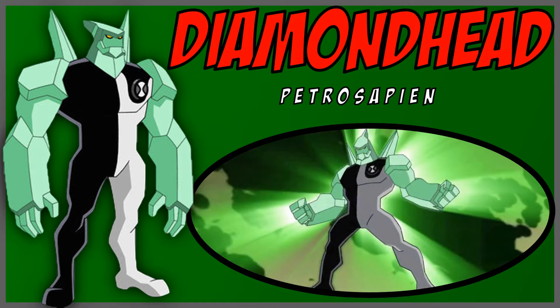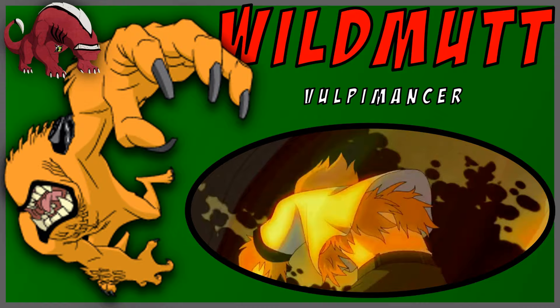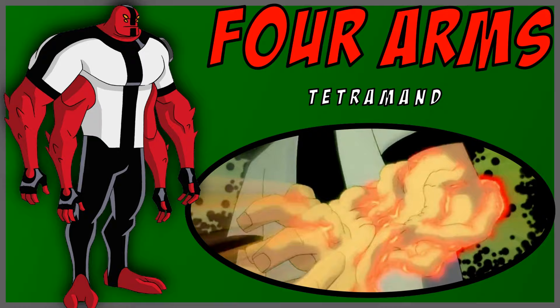Wild Mutt. Just a dog who can't talk or see very clearly, but has great agility and can smell things very well. He also has sharp teeth that can cut anything. Four Arms. Ben's strongest alien, at least for now. If the name doesn't make it obvious, he has four arms.